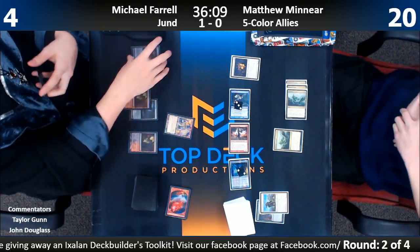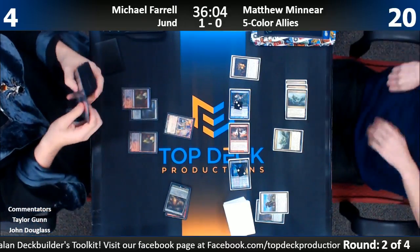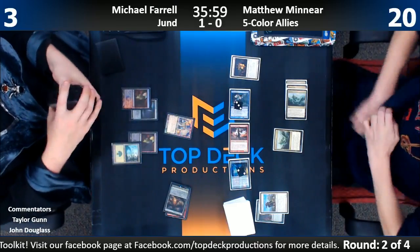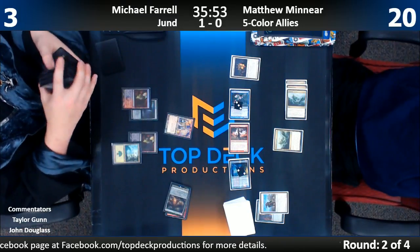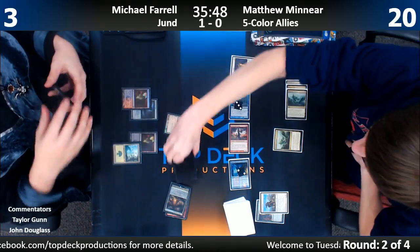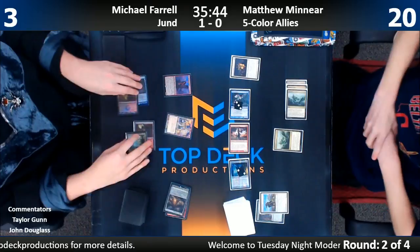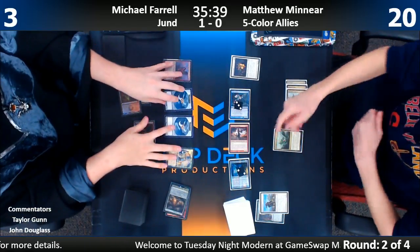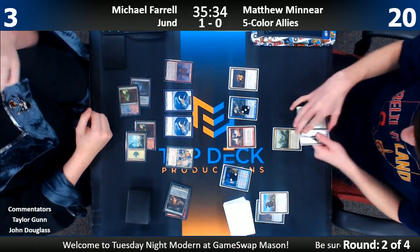Matt had an interesting line here. If he would have left the red creature in his hand, he could use it like a protection spell with his Aether Vial, and it would not have changed the clock much — well, it dealt three damage really, because it gave the Raptor a plus one. And here's a Moraug. This is going to be great for slowing down this Utvara Raptor.